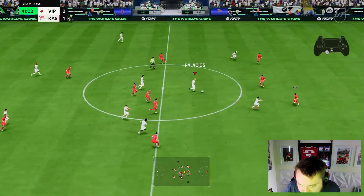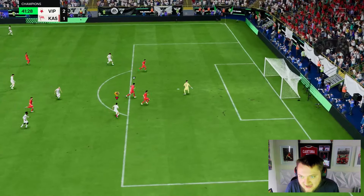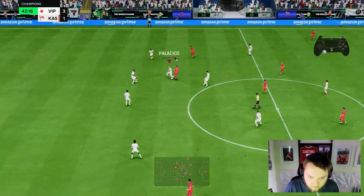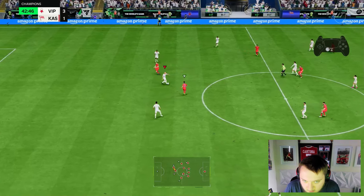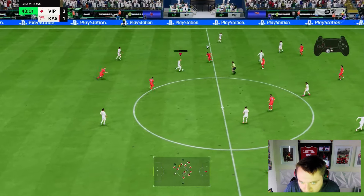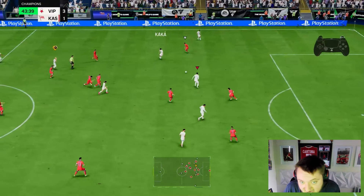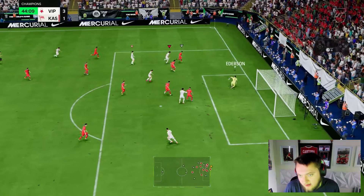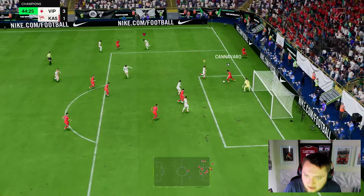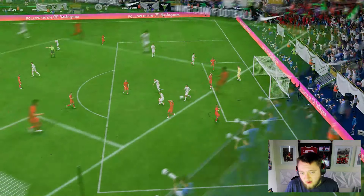Palacios with lots of space, picks out a pass — not a problem into Sam Kerr, who bangs it in: 3-1. Palacios up against Team of the Season Kane. Good left-stick dribbling to get out of trouble. I think what I like about this card is he's only good defensively or as that link-up player, but for me that's really nice to have.